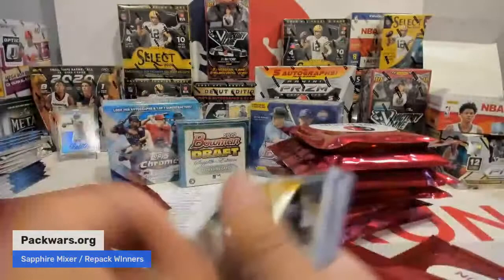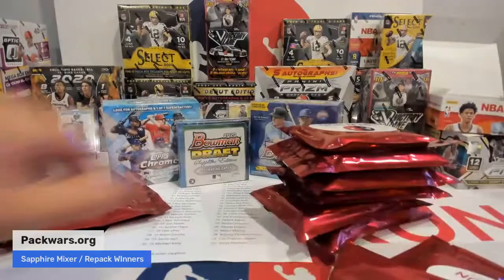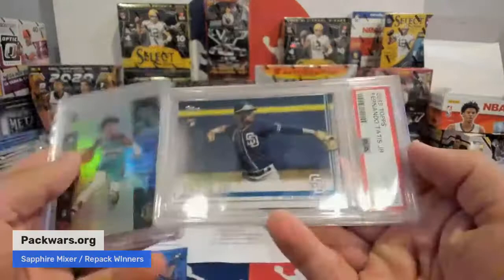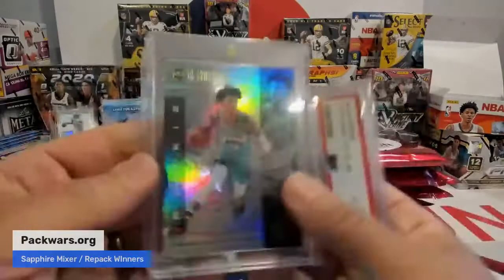The next one — we ran two of these. The next two winners were Billy Schuller with the big one and second place was Ken with the little one. Billy, you're up right now again. 21 Bowman Sapphire. Damn, that's sick. 2019 Topps Fernando Tatis PSA 10. I'm sure you're happy with that. Good stuff, buddy.